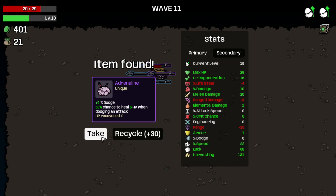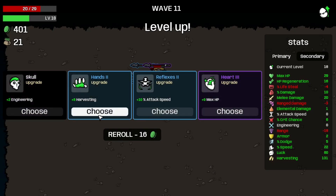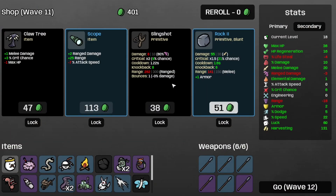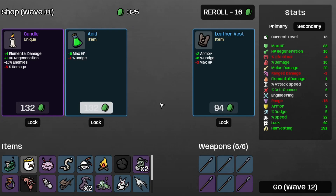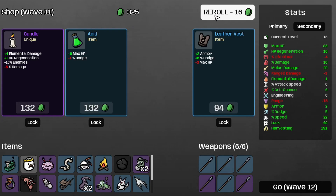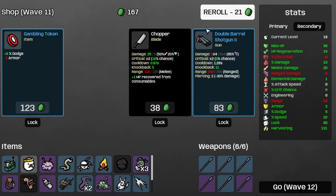Let's take the Adrenaline — that's plus 5 dodge and 50% chance to heal 5 HP when dodging an attack, which is rather good. Let's take some Armor. Take some more mass HP. Let's take the Recycling Machine. Take the Bean Teacher again — the game seems to love giving me those. I guess it wants me to do really well on the HP department.